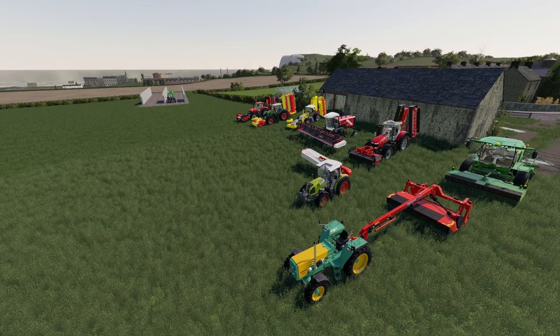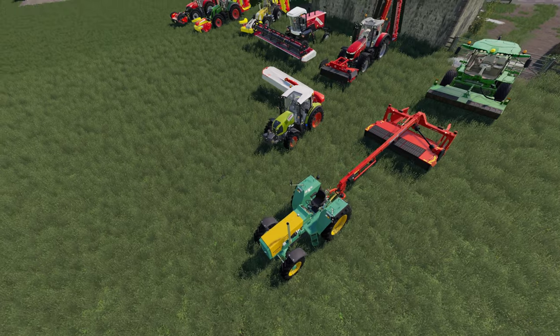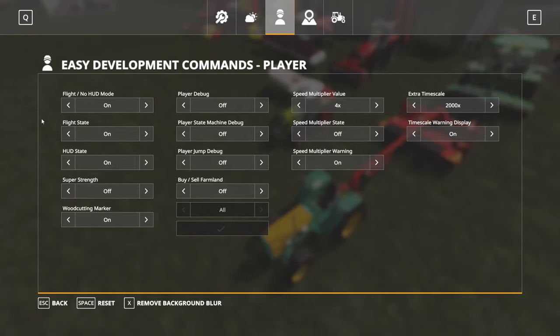I'm just going to run through a whole load of different mowers and show you what to look for. I'm running without seasons — they work with seasons on as well. Not having mower conditioning on the mower gets you what you need to make compost, which is either wet grass, or if you're using alfalfa or clover, you want wet grass, clover, or alfalfa, which will show up potentially as fresh grass, clover, or alfalfa when you mow it.